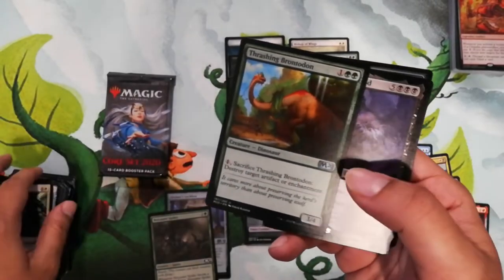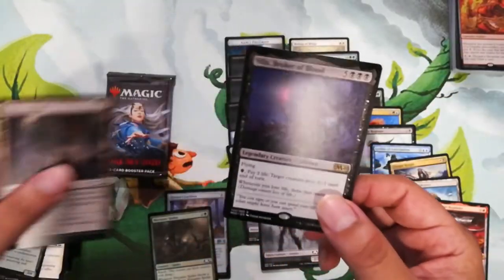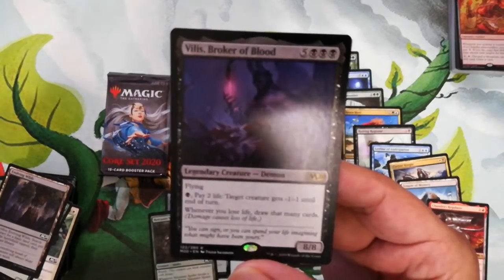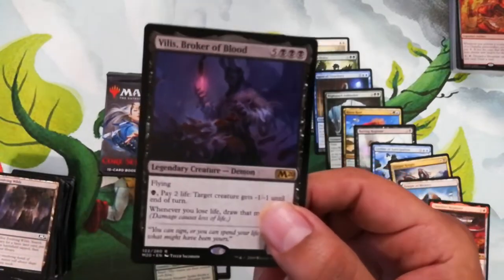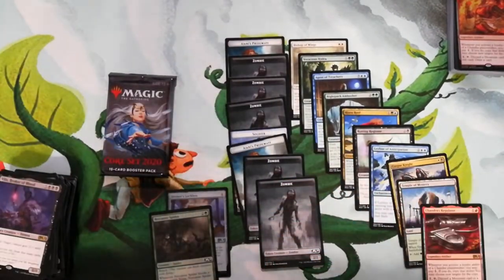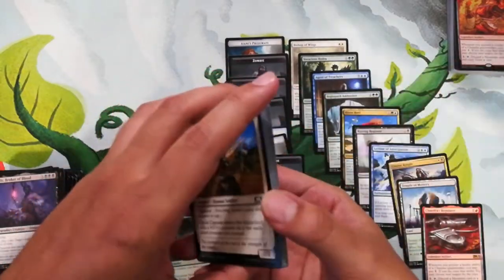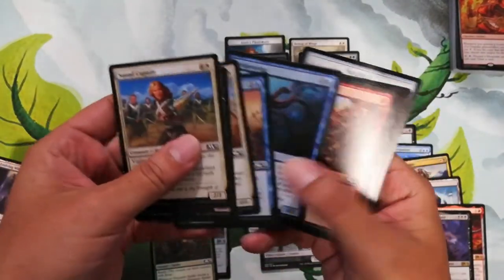Next pack — we got Vilis, Broker of Blood. It's a big eight-drop: three swamps and five colorless for an 8/8 with flying. Pay two life: target creature gets minus one minus one until end of turn. Whenever you lose life, draw that many cards. If you discard this to your graveyard and then play Blood for Bones to bring it back, it gets nasty. I played against a deck running that combo and it was pretty insane — they just kept drawing cards and spiraled out of control.